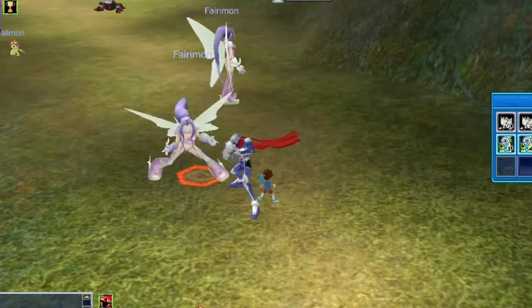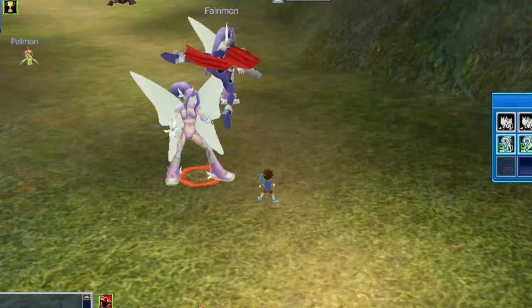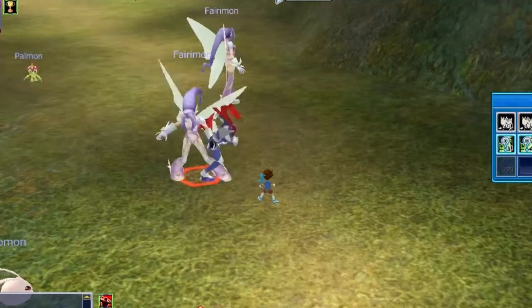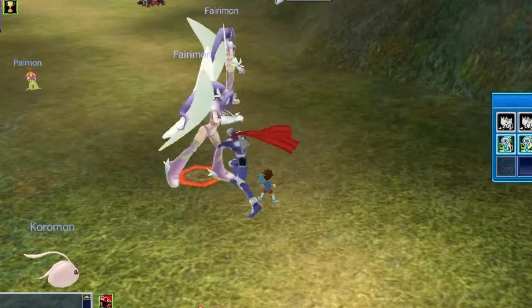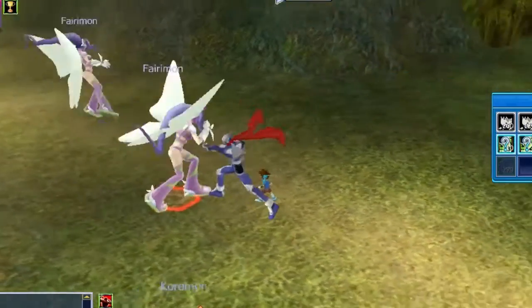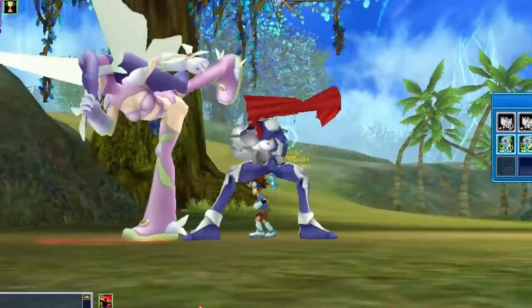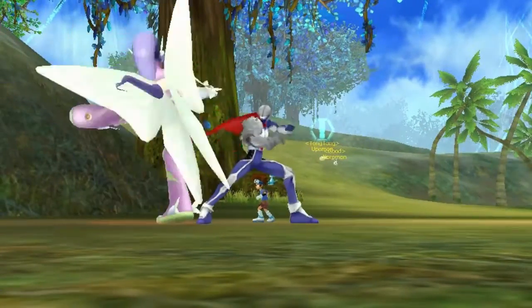In the global Digimon you're gonna need a low level Digimon — like mine, I'm using Agumon at level 50 — because of the drop cap. If you use a high level Digimon it's not gonna drop the item. Make sure you defeat the spirits with a low level Digimon.